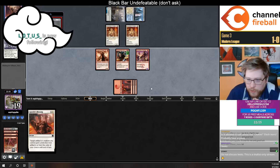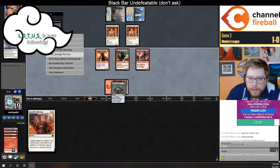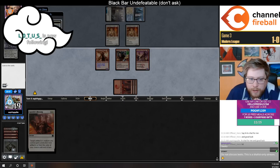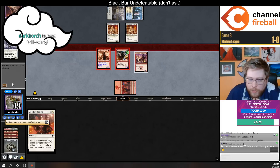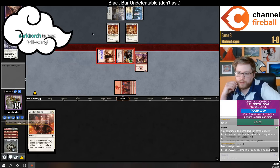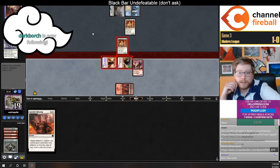We are going to get delirium on the Channeler which is really important to keep the pressure up. Solitude on top is interesting. Is there any world where my opponent just doesn't play around Blessing and passes next turn?